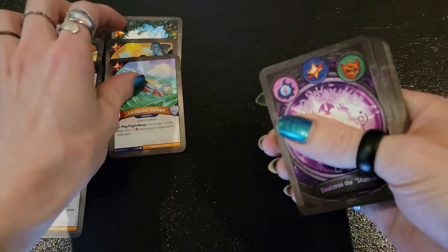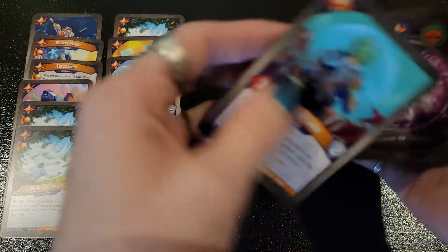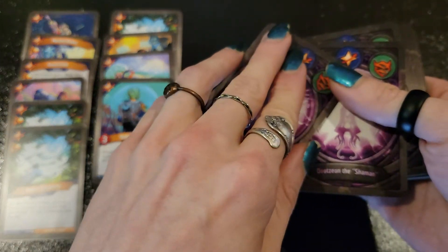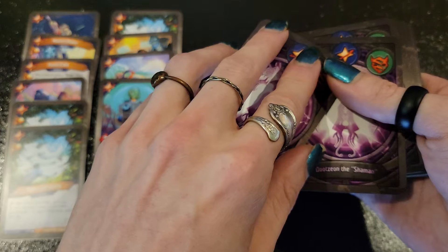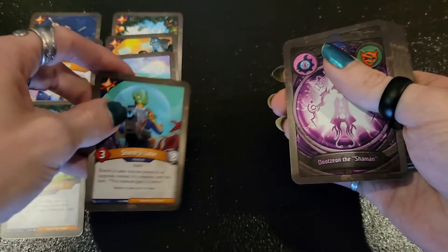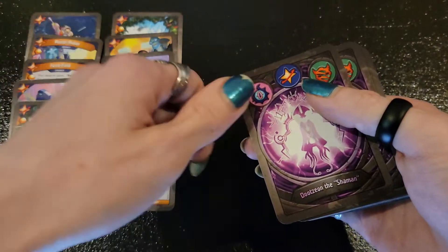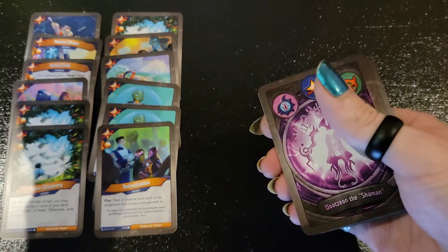Lieutenant Valmar — our first little bit of Amber control against the opponent. Shield You Later — another upgrade, or a creature if you don't have any creatures to play the upgrades on. Sometimes you can play them as an upgrade, then bounce them back, or hold on to them. And if the creature you were putting upgrades on gets taken out, you have an upgrade that you can toss in there in its place.